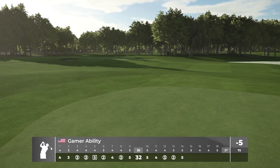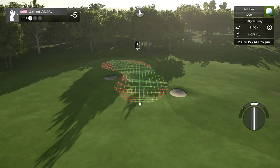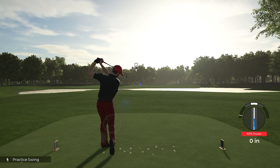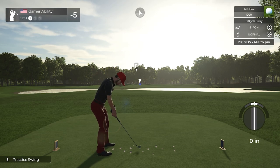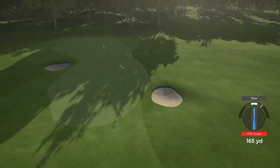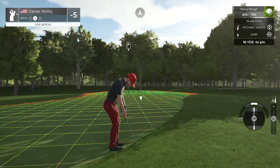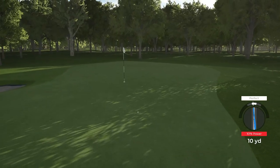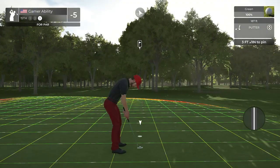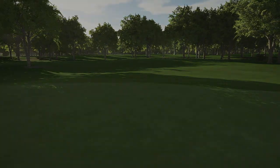Four holes remaining, five under. I'm actually happy with that score — this course is tough. My first time playing it, top-notch design and top difficulty. Let's dedicate this ace to the designer — Blue, this one's for you. That's a typical gamer ability shot dedication right there. You hate to see it. I like to dedicate shots around here — I wish I would have dedicated that one earlier. Another dedicated par — typical gamer ability shot dedication.